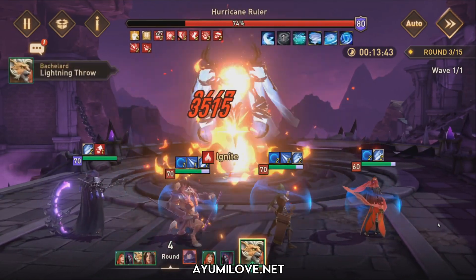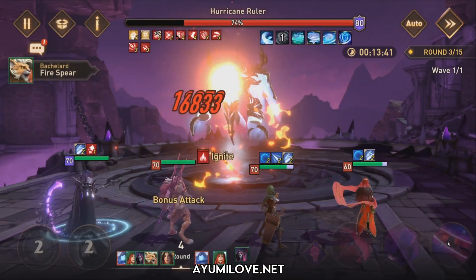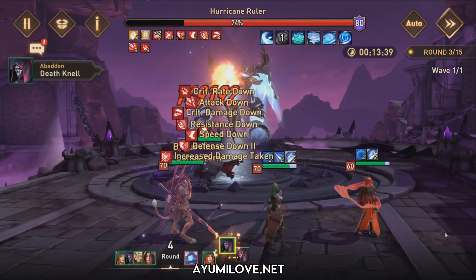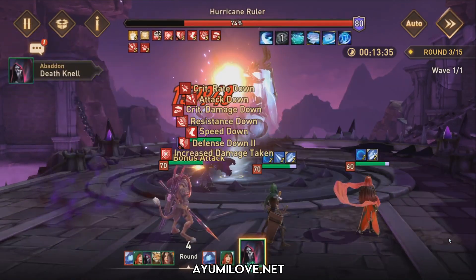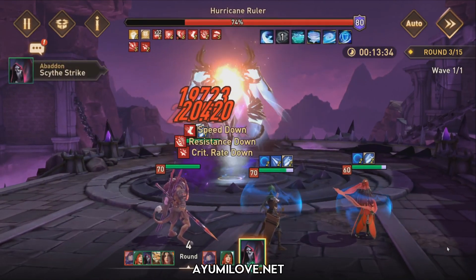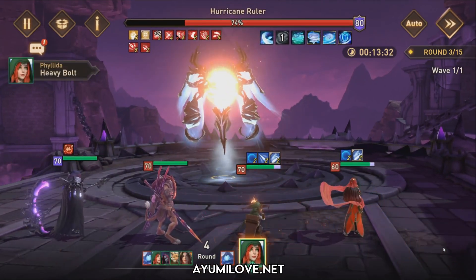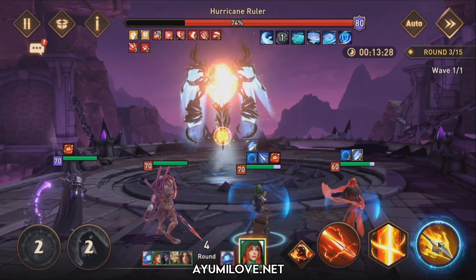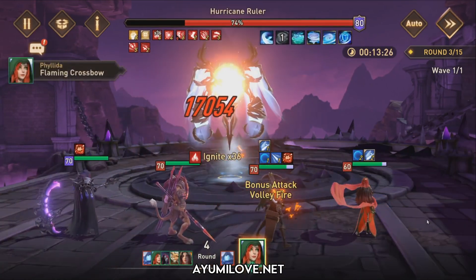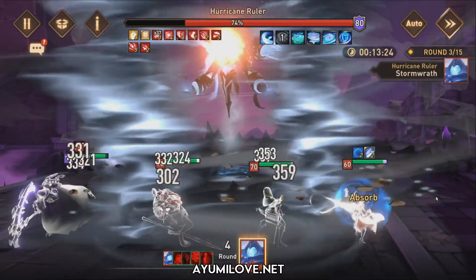The second fastest on the team is Bachelet. He's there to ramp up the Ignite debuff. At the start of the round you want him to apply defense down first so that Abaddon can extend it. Once Bachelet has placed the defense down, then all you need to do is use his basic ability and his ultimate ability — that's all.